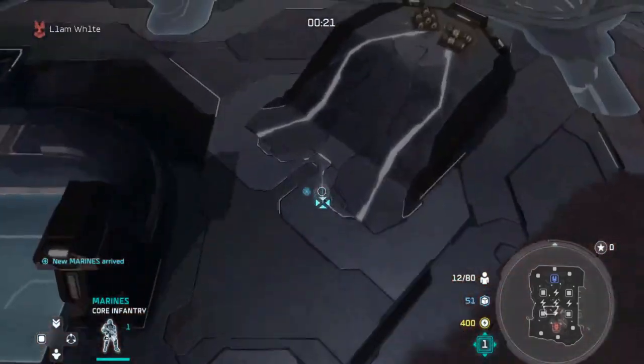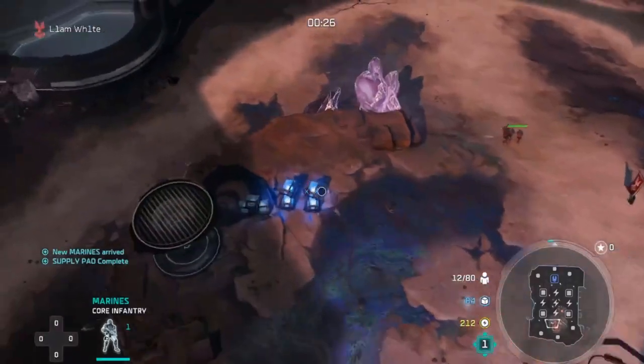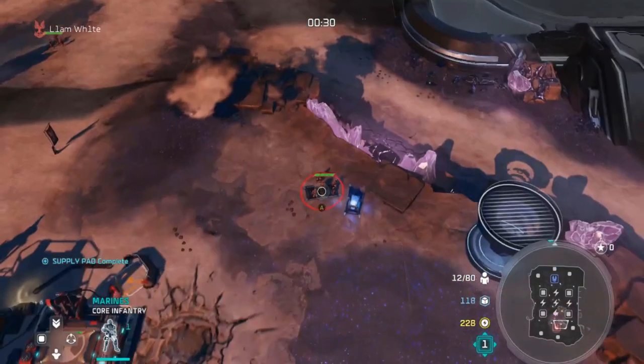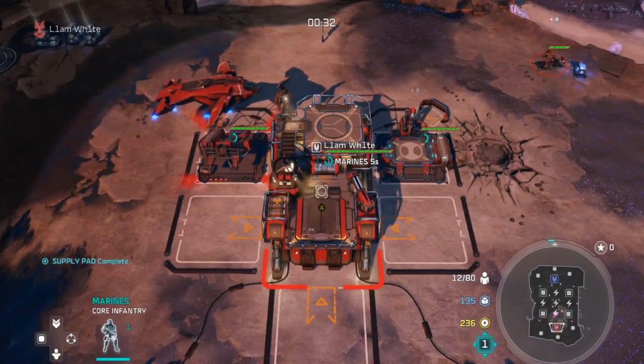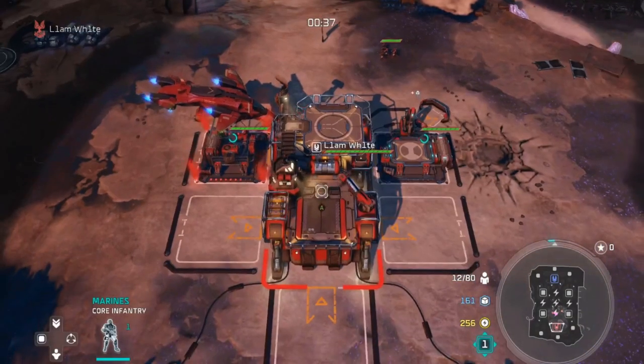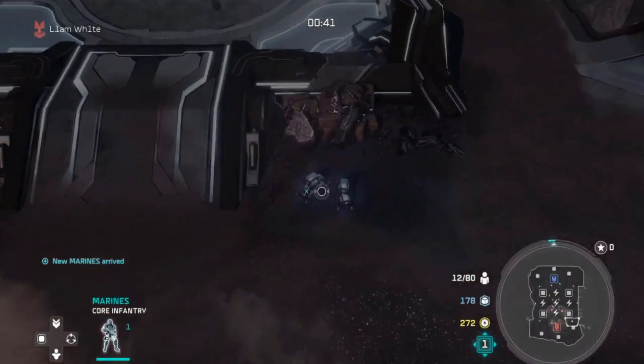Starting opener, we're going to be opening a standard double spawner and going into an early infantry ball with snipers on tech. A lot of people don't really expect it from Serena - they expect the bison or a lot, so they'll prepare for that. Snipers, marines, and cryotroopers really catch them off guard generally.